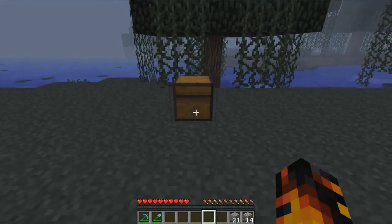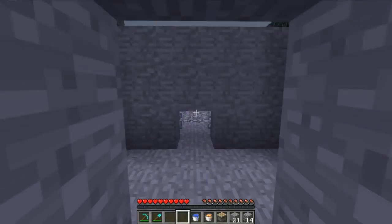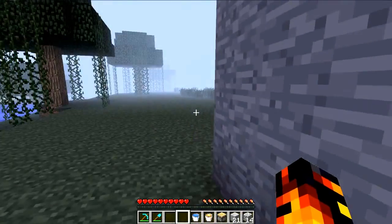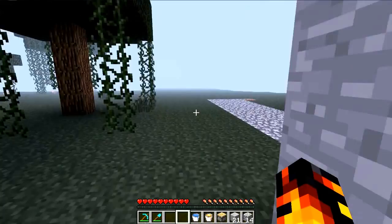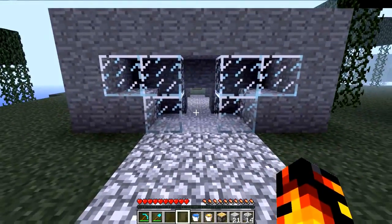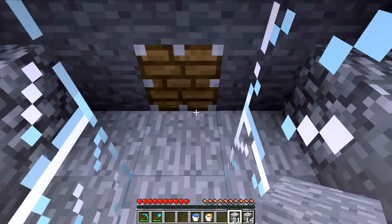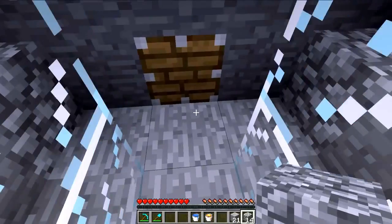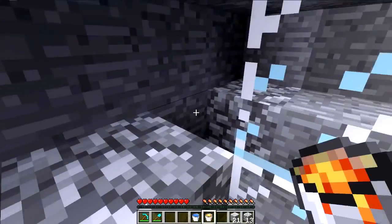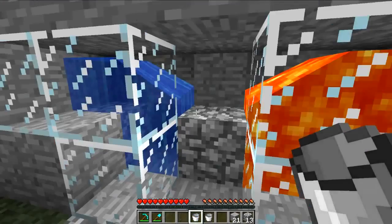Now grab your piston, bucket of lava, and bucket of water. Run to the front. Place the piston right there. Put a piece of cobblestone here in advance. Swing around, grab your lava and throw it in there. Swing back around and put the water right there. Now that's done.